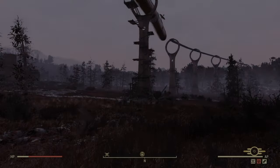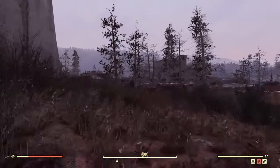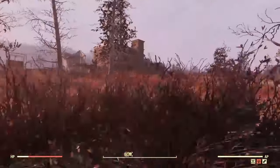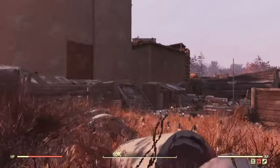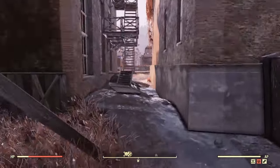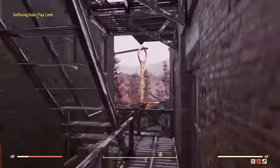Instead of going to the truck this time we're just going to go straight to where we need to go. The 50 caliber machine gun isn't there so we're going straight over here. Follow the road down until you get to this alleyway, then take these stairs all the way up.